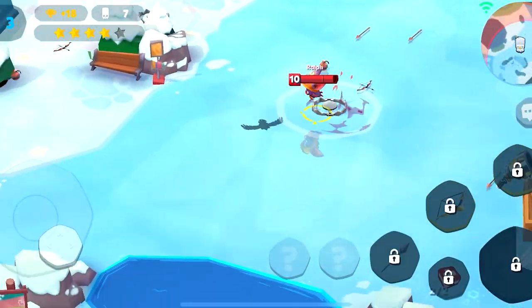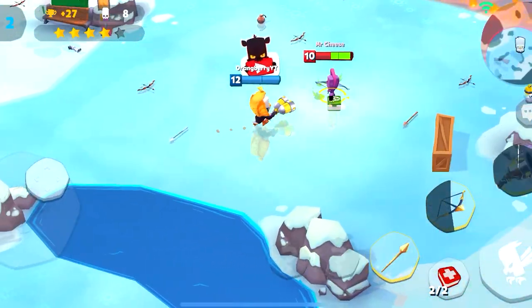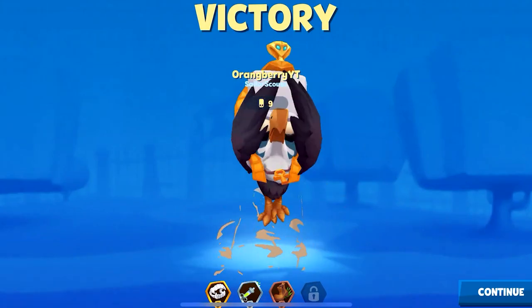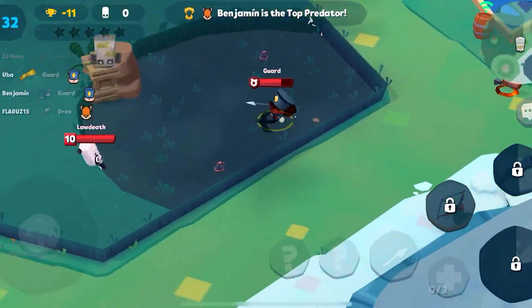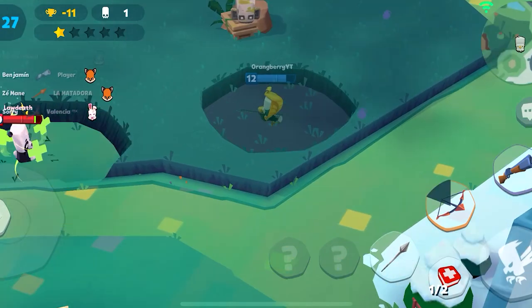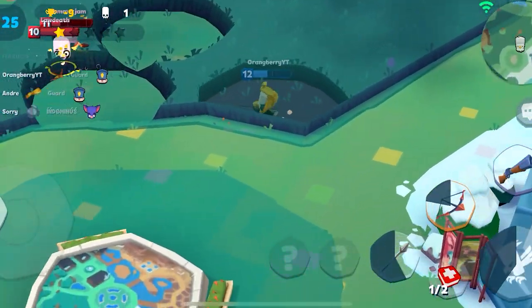The best skin is Sandstorm Steve — it gives you so much meme power. The second best is Turkey Steve to do that gobble-gobble damage, and finally Sushi Steve, so after you slice them up you serve them some sushi. Once you have those and the best emote equipped — Steve Eating Toast — you can do that extra bonus meme damage that will decimate them for years to come.